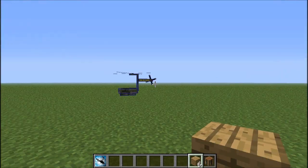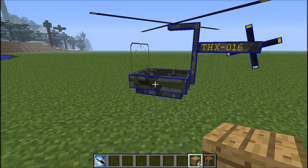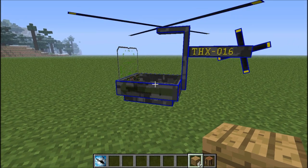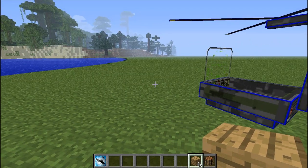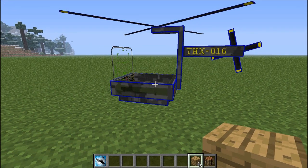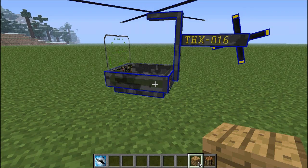Today I'm going to review the THX Helicopter, which has been improved a lot. A lot of improvements have been done since version 1.2.3 — they've changed the movement slightly and it feels a bit easier to move around. It now actually shoots rockets, and on top of all this, you can get in and out safely without falling down and killing yourself in survival mode.